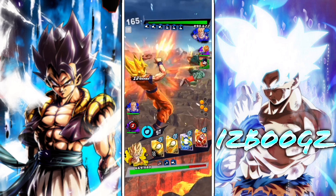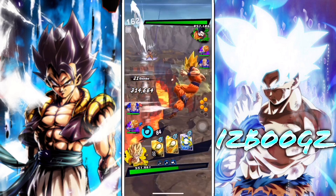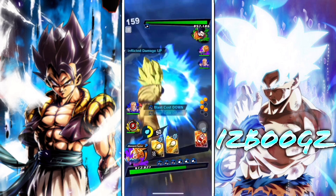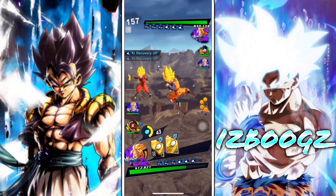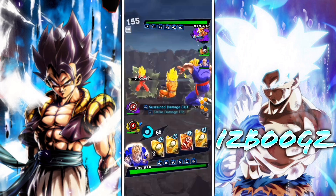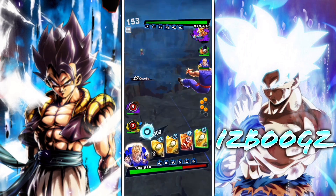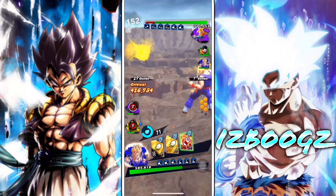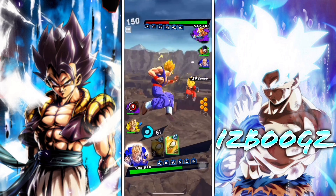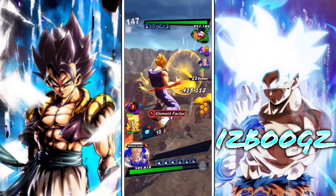I want to ask you guys: what element color do you think Super Saiyan Blue Vegeta and Base Vegito are gonna be? My prediction is Blue Vegeta is gonna be a green element or a yellow element — I'm leaning more towards green. I would prefer yellow, but I think they'll make him green. And Base Vegito is gonna be a red element, because Super Saiyan Vegito is a purple element, so I think they'll play around with that.